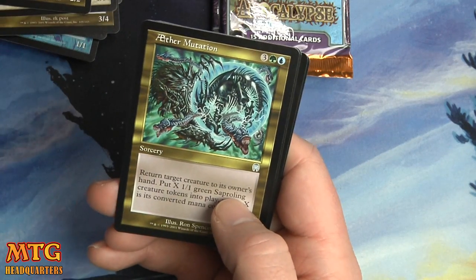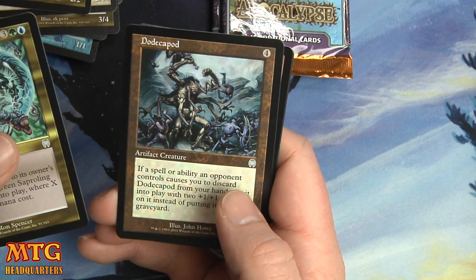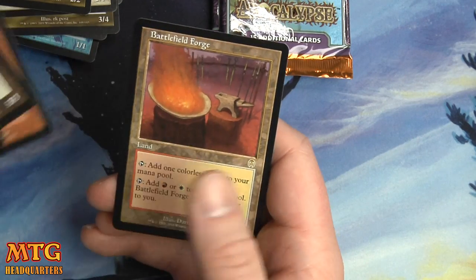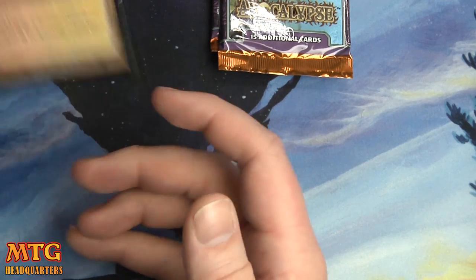Aether Mutation, Dada Kabod, Illuminate, and a Battlefield Forge — alright, that's a good pull! Red-white pain land.